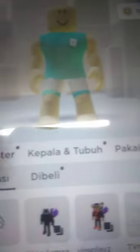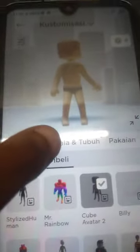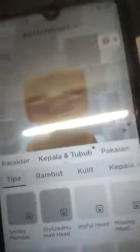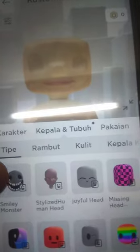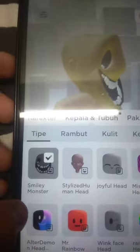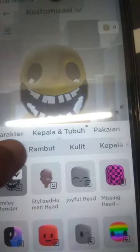First, click on the cube avatar — become the cube. Then go to Heads, head and body. Here's this head — the little smiley monster.